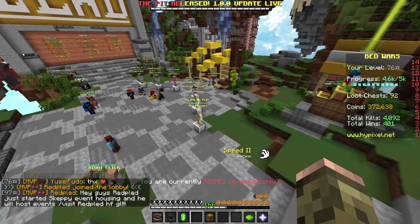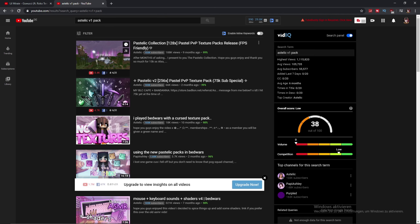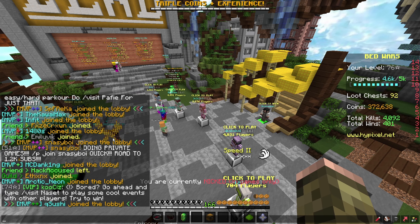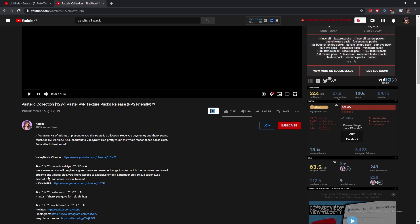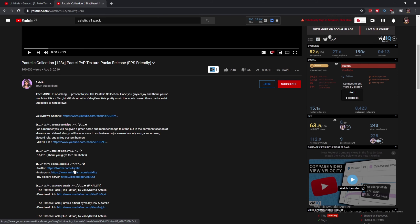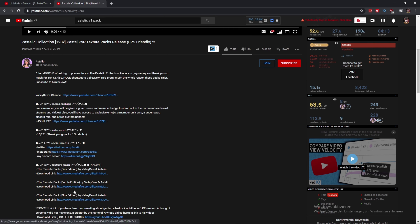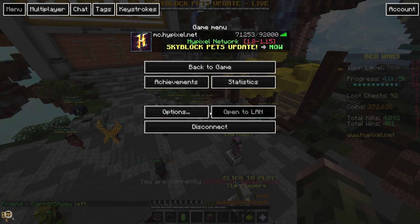Let me just try it out. I just searched for Aesthetic v1 pack and this pack showed up, so I guess it's this one. It's a v2 though, so yeah let's just try it out. Yeah, he said Aesthetic v1 — let me see. Oh it's a cheat pack. Rep me, man. Let's just search for the download link.